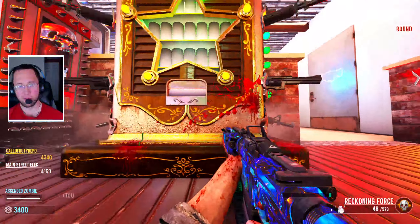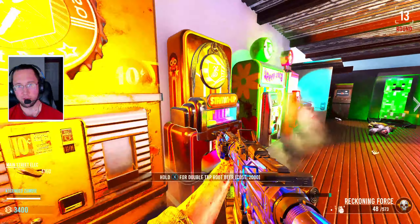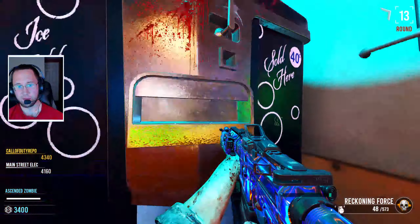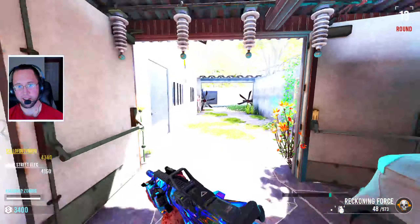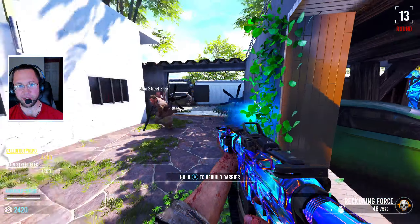Just walk up to every perk and see what you want to do. Perk machines? No, it's not time slip — I thought it was time slip. I need frickin' 100 points, man. I see PHD Flopper, but I bought the electric trap.